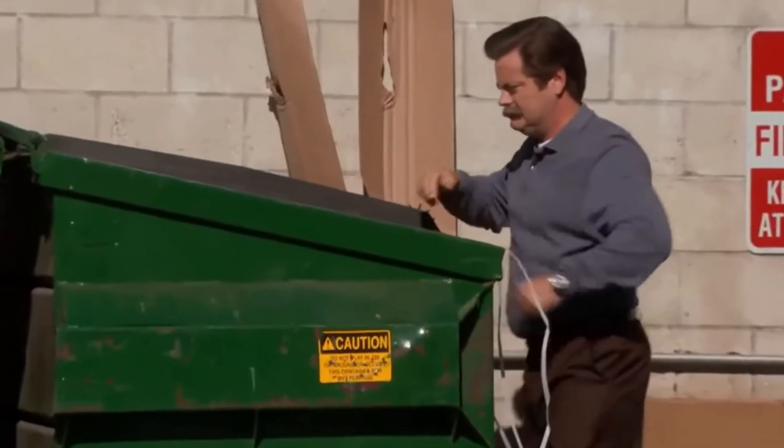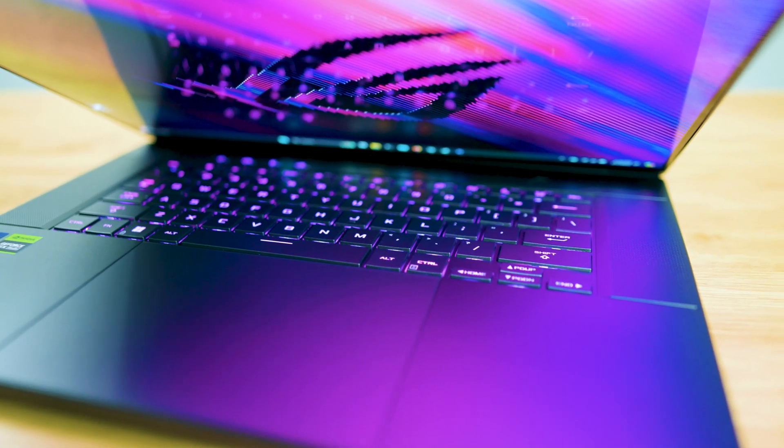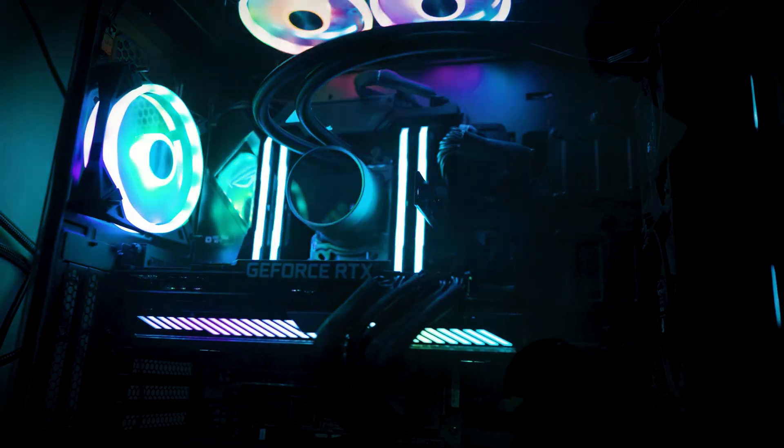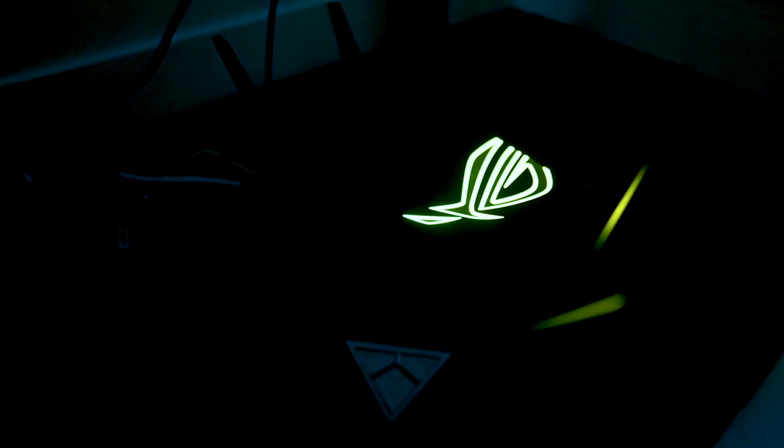The first step I recommend is to try to clear out your Wi-Fi router, and by doing so that could resolve your issue and may even boost your internet connection, especially if you notice slow speeds. The first thing you have to do is disconnect any Wi-Fi devices you have in your house. Make sure you do this because it will help clear up the connection on your Wi-Fi router. So disconnect anything connected to your Wi-Fi including your TV.